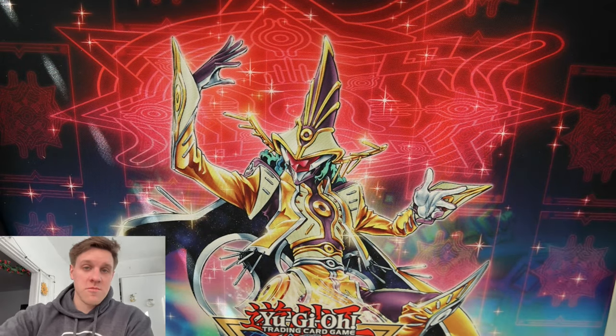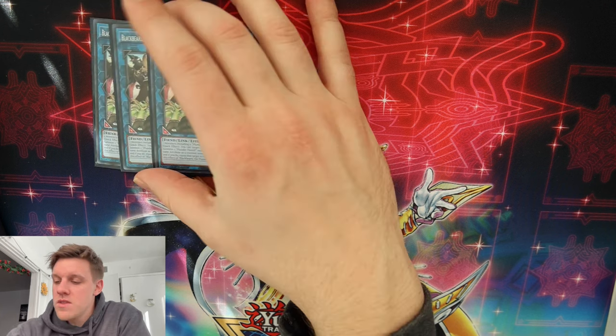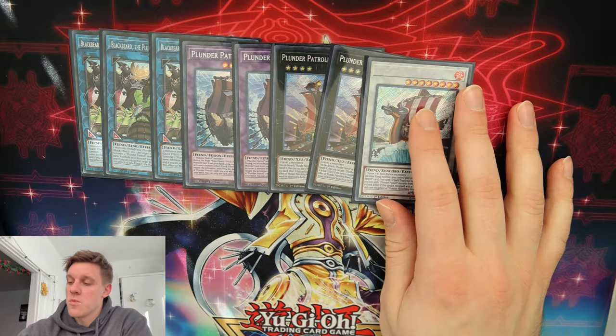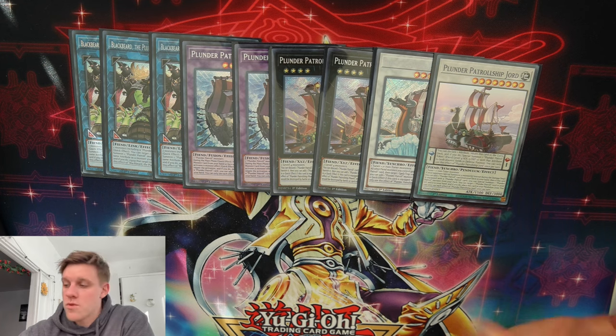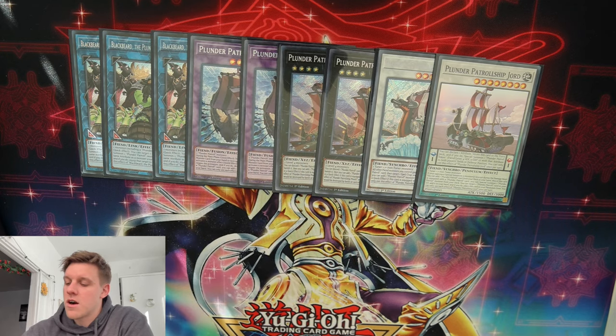That wraps up the main deck. Now let's talk about the extra deck, because the extra is where it gets fun. We are able to combine the extra decks of the two archetypes and it all fits. For the Plunder cards, this is our standard Plunder lineup: three copies of Blackbeard, two copies of Lis, two copies of Moork — these are all the best ones — one copy of Bran, and then one copy of Jord. You almost never need more than one Jord because it goes back to the extra every time it leaves the field. That's nine cards.